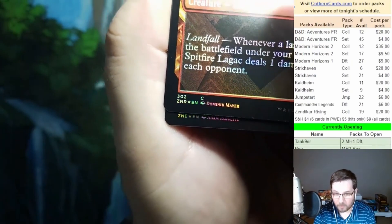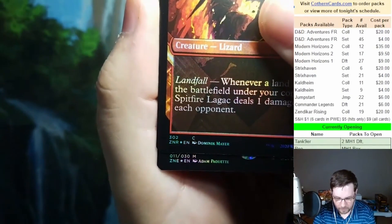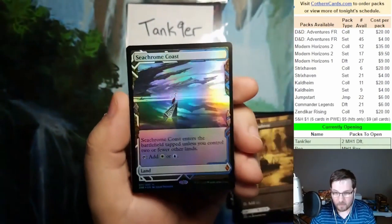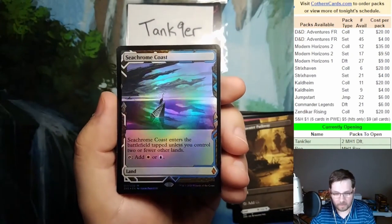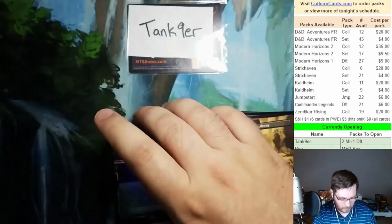We do think that art got an expedition — Sea Chrome Coast. There's Battlefield — path unless you control two or fewer other lands. It is the blue-white one. Get that in the sleeve for you.